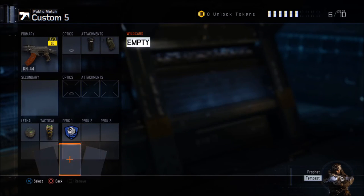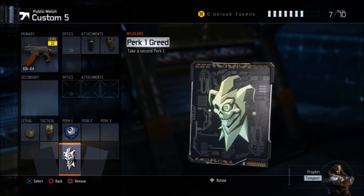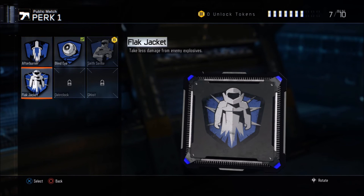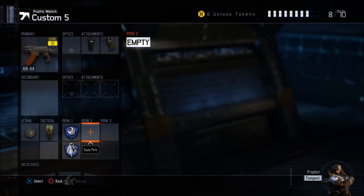For Perk 1, we're going to use two perks by using the wildcard Perk 1 Greed. I'm going to use Blind Eye so enemy aircraft won't see you on the map, and also Flak Jacket so you take less damage from explosions.